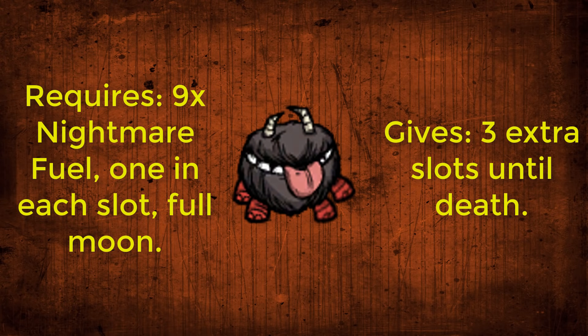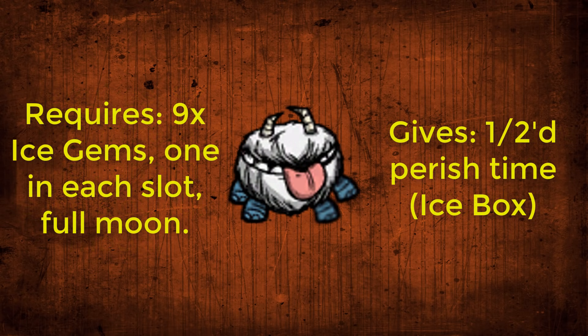Upgrade 1 is putting 1 Nightmare Fuel in each slot of his inventory before a full moon starts — when it starts he will turn into Shadow Chester, which has 3 extra inventory slots. Upgrade 2 is putting 1 Ice Gem in each slot of Chester before a full moon; when it starts he will turn into Snow Chester, which gives him the extra abilities of an Icebox.